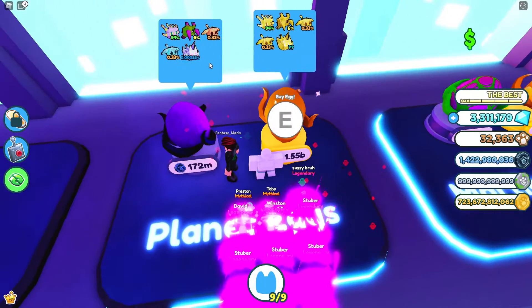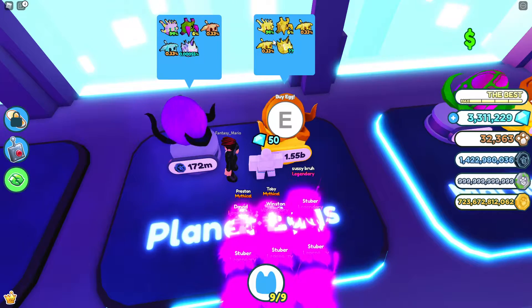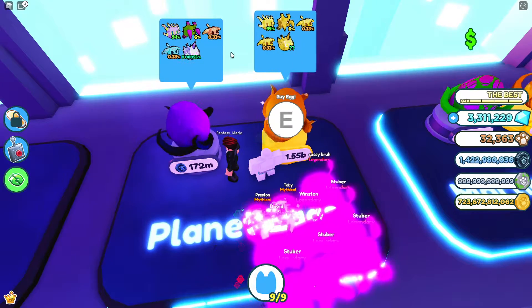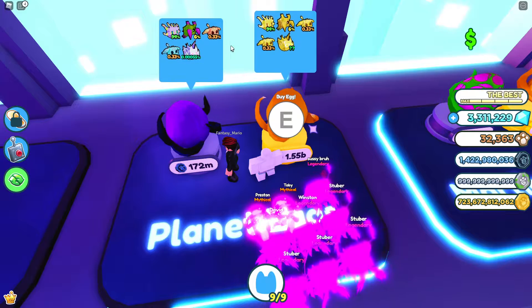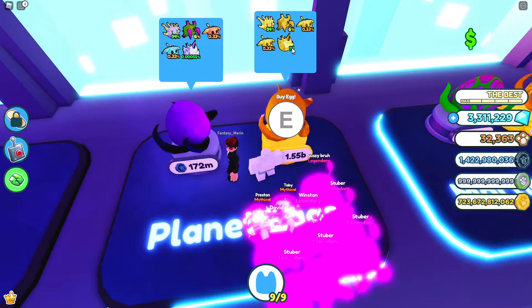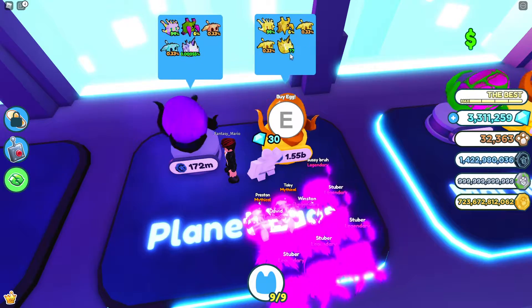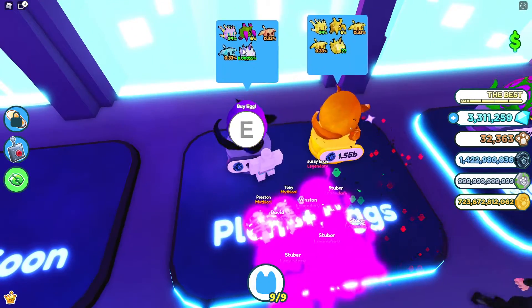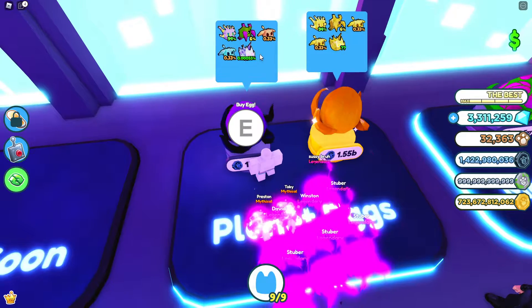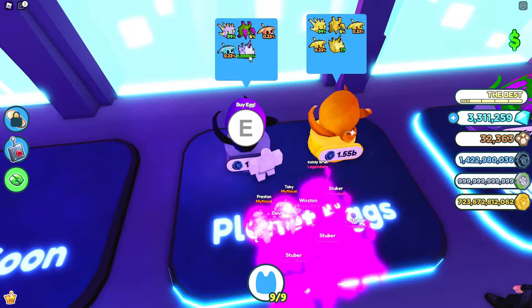So this is the example, or this is what you should see after you execute the script. You know how legendaries — these are mythicals I think — they're just question marks, they don't tell you. But with this script they do tell you. As you can see the percentage, it's very less likely to get this pet.